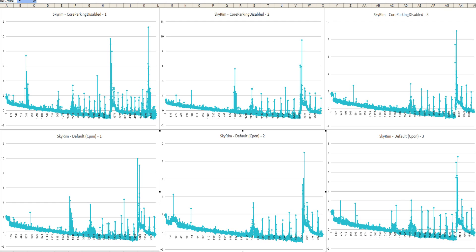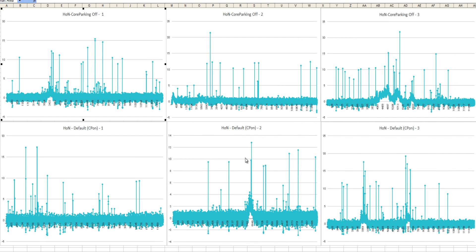Moving on to the last test, which is Heroes of New Earth — a multiplayer game with different variables, so these tests aren't going to be identical. Again, you can see no big differences here. Core parking with the reg edit tweak enabled scored the worst frame rate, but there's nothing significant to write home about. The average frame rates were pretty similar, so again there was just no meaningful difference on Haswell.